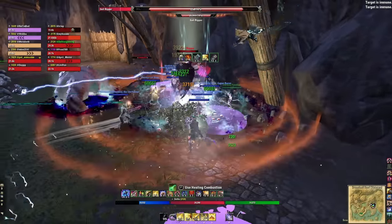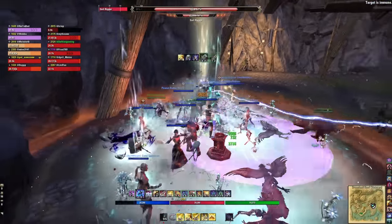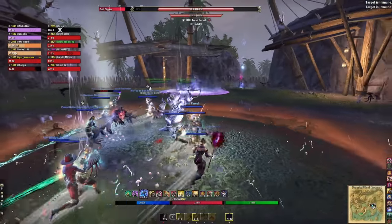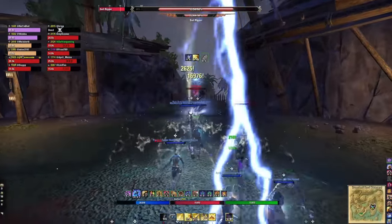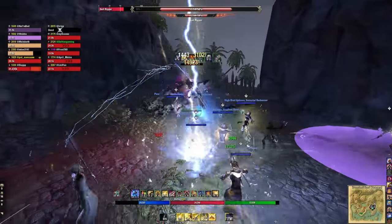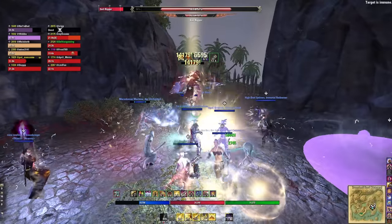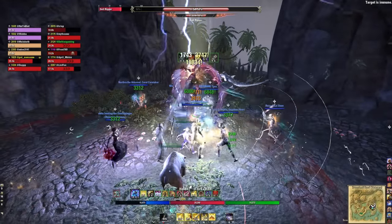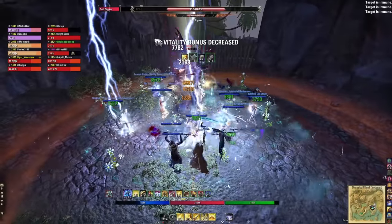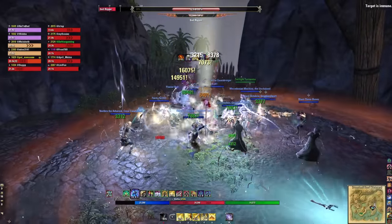Understanding the radius is key — whether doing trials trash, solo arenas, or raids, you need to hit as many targets as possible. Puncturing Sweeps heals you based on damage done, so more targets and more AoE damage means more healing. In a pinch you can literally just spam this one ability — I completed Veteran Vateshran Hollows and Maelstrom Arena with one button and no ultimate on my bar.